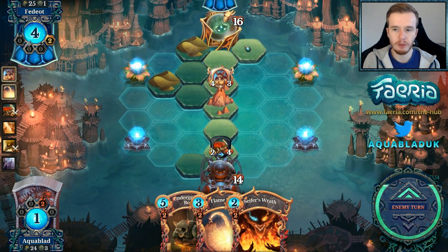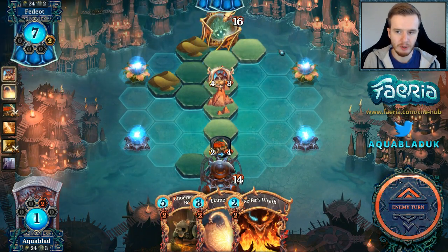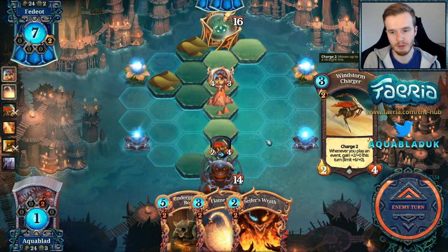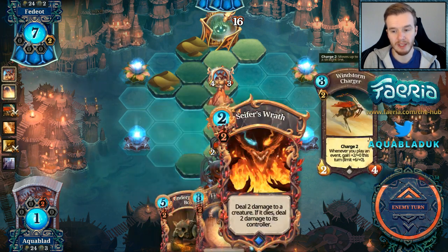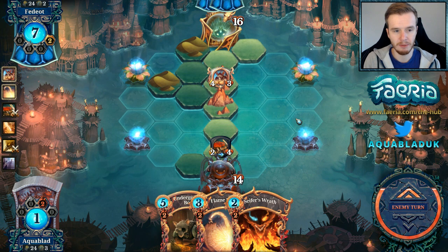We're taking the double neutral here because we can get a mountain on this spot, and that will give us Faria whenever Imperial Drain is set up. The thing is, Imperial Drain isn't even relevant right now because I'm being counter-rushed. I really need to pick up another Cypher's Wrath — I don't want to use Flame Burst on Cyphers, but I might have to depending on his next line.